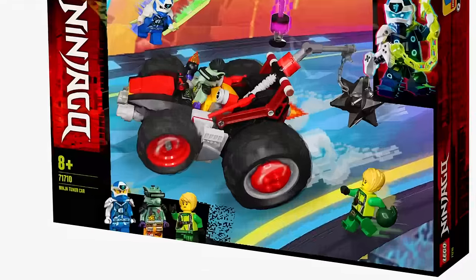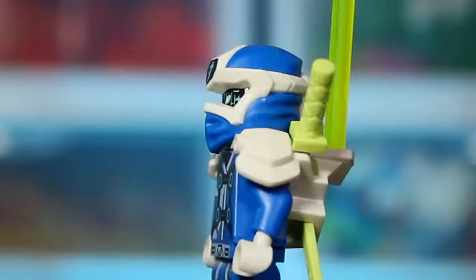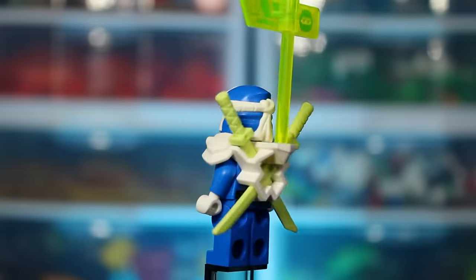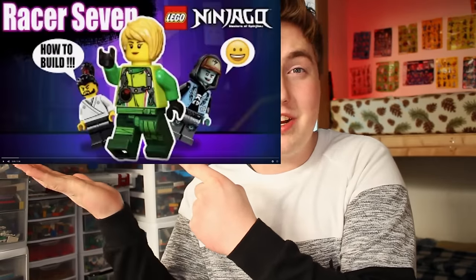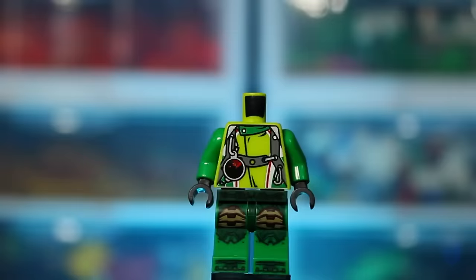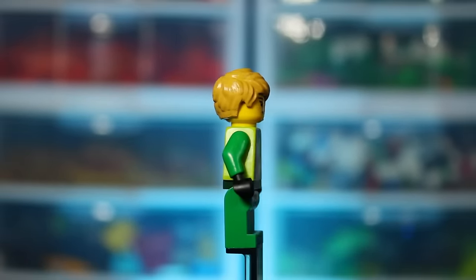So let's start with the characters that would be in this set. We're going to put Jay here as the classic ninja character. I wanted to build Racer 7 and add her in this set. All I had to do was watch this Brick Legends video right here. So I watched the video, built Racer 7, and now it was time to move on to the Whack Rat.